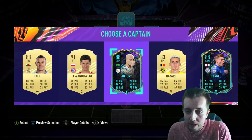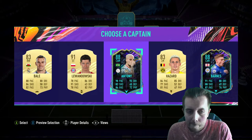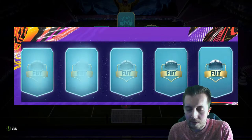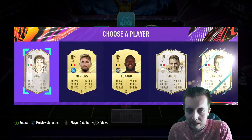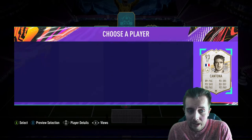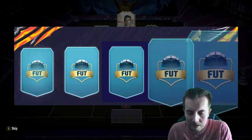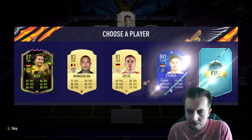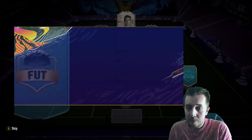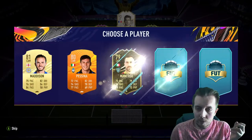Antony's not a bad shout to be fair, Harvey Barnes as well — but let's go with Antony, let's try something a little different since we always build Premier League drafts. Then we get prime Cantona — I was going to take Zola, I was happy with that, but prime Eric Cantona goes straight into the team. You do love to see it. Let's get a Rule Breaker Marco Reus — more things you love seeing.